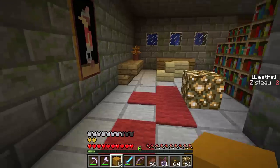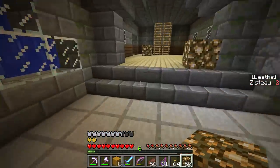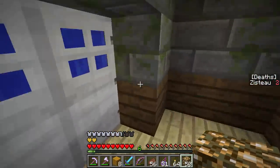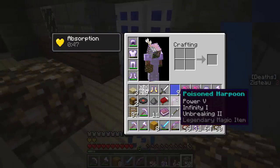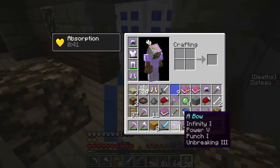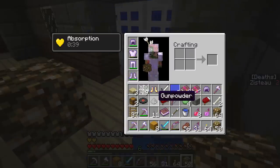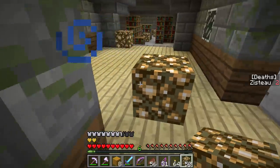Okay, I'm hearing spiders. Let's just divide and conquer there for a little bit. Okay, so we did this much, let's back up, out of range of any spawners over there. What did I pick up? Poisoned harpoon, power five, infinity one, unbreaking two. Yeah, not as good as a bow, but it's pretty good. I guess the poison harpoon will be my backup.